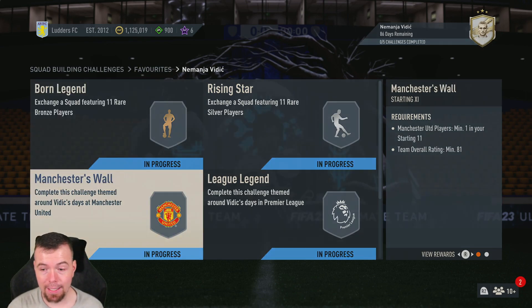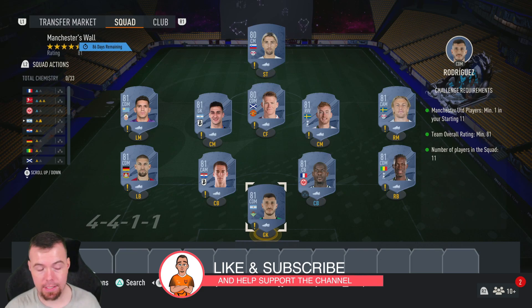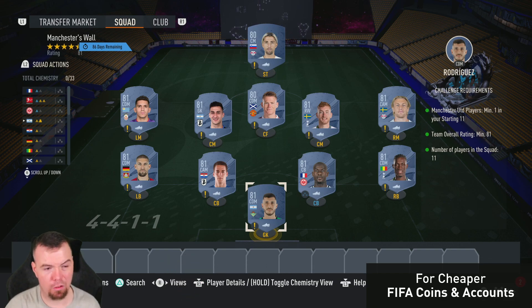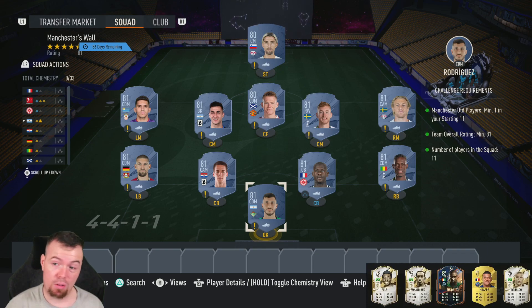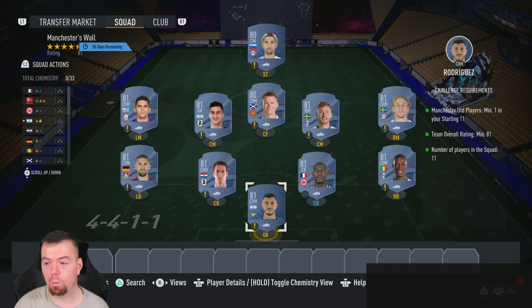Now let's start with the Manchester Wall SBC. These are Buy It Now prices at the time of doing this SBC, which has been out for a couple of hours. Bids will always be cheaper and prices do fluctuate. When this SBC came out prices were very high, so hopefully prices will have come down if you're doing this. In a few days it'll be cheapest chips, which is good to see.